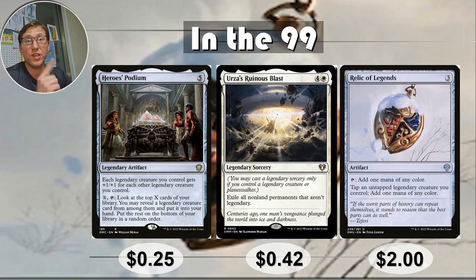Finally, Relic of Legends — I got two of these in a Dominaria United opening. Three mana for an artifact: tap one to add one mana of any color, and tap an untapped Legendary creature you control to add one mana of any color. Basically, you wait until the end step of the player before you and just tap all your Legendary creatures down for mana. It's essentially making any Legendary creature a mana rock. Very underutilized — it's barely up to $2 now, which is nuts.